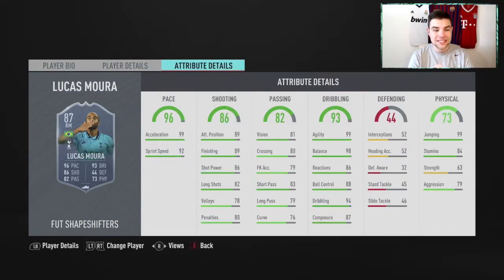His in-game stats are phenomenal, especially for pace: 99 acceleration, 92 sprint speed. Shooting: 89 finishing, 89 attack positioning, 86 shot power — more than good enough — 82 long shots. Dribbling: 99 agility, 98 balance, 86 reactions, 88 ball control, 94 dribbling, 87 composure. Passing: 83 short pass, 79 long pass — more than good enough for a winger. He's not your playmaker but will get crosses in. 80 crossing does the job.